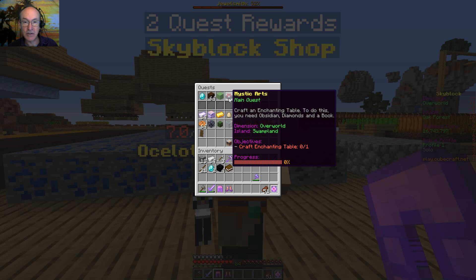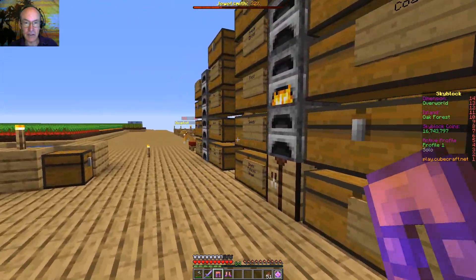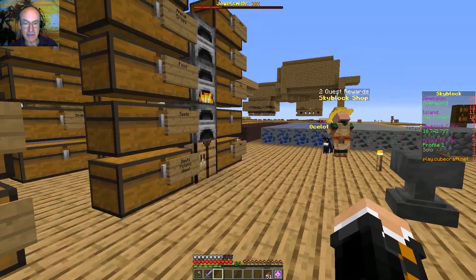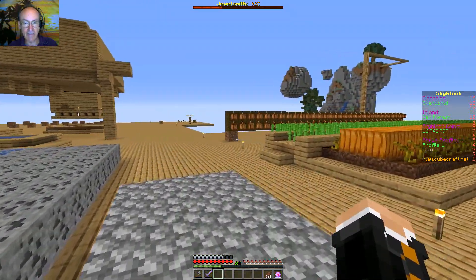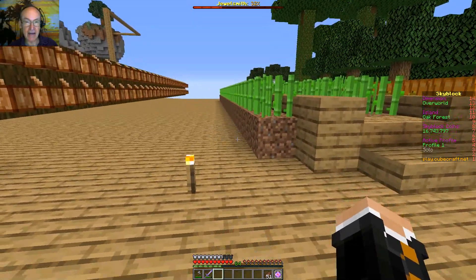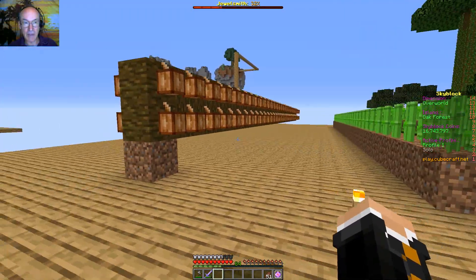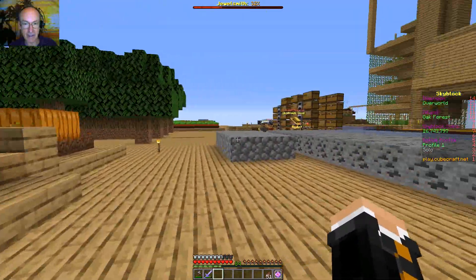This one we can actually do — craft an enchanting table, need obsidian, diamonds, and a book, and I actually have that. The sugar cane did finally grow again and I was able to plant this whole thing back. I actually have 33 left after I made enough paper for a book. I might go ahead and put another row down and then maybe think about moving the cocoa beans out and building that out.